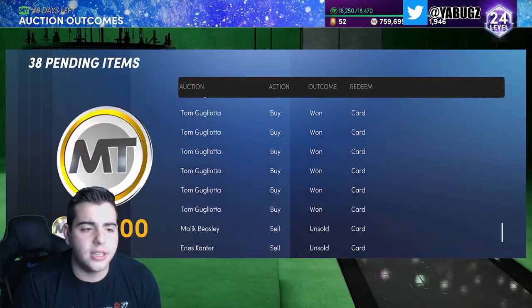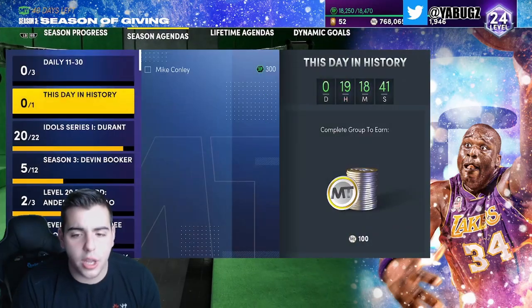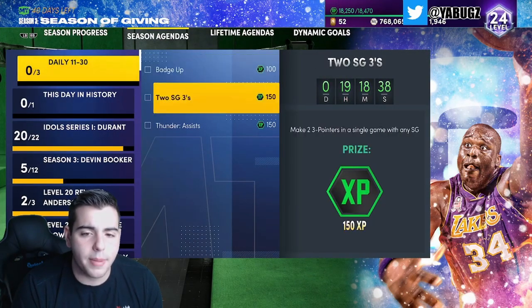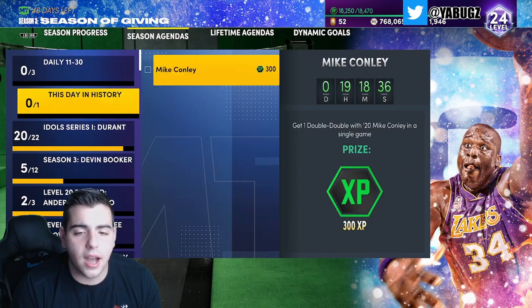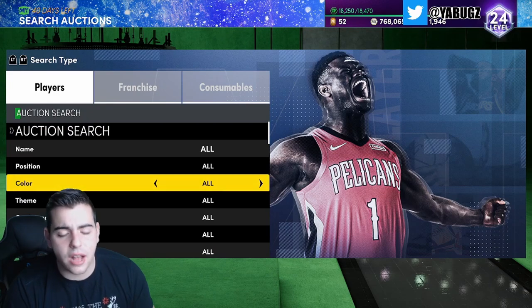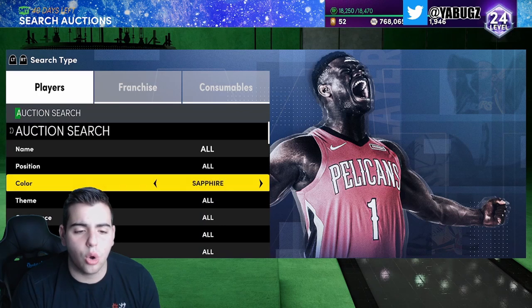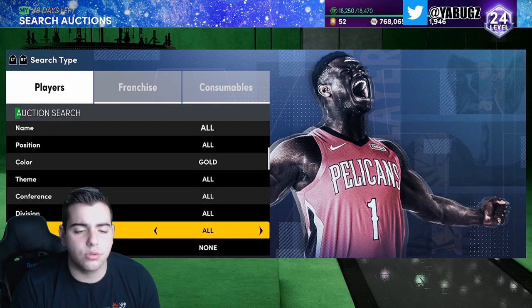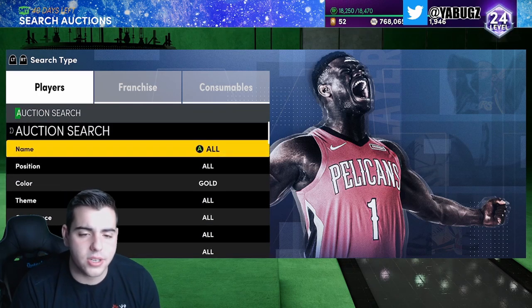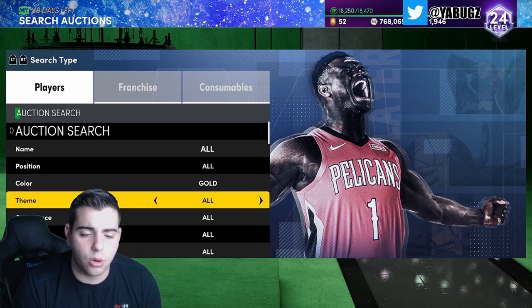The festival is over so we should see a market rise. Today there's a challenge for Mike Connelly — I just sniped one for 7400 and sold for 9300, making about 1000 MT clean in one second. The gold Mike Connelly filter is riding around 9500 — snipe him for around 7K and he'll sell instantly because a lot of people are grinding that challenge.